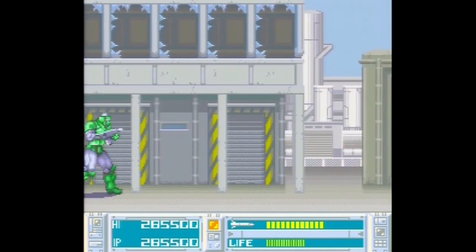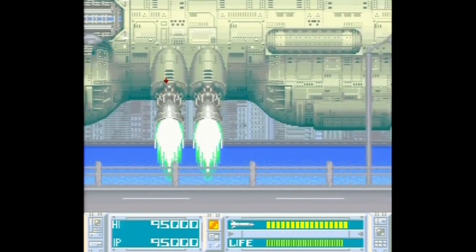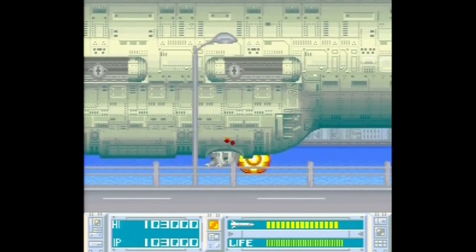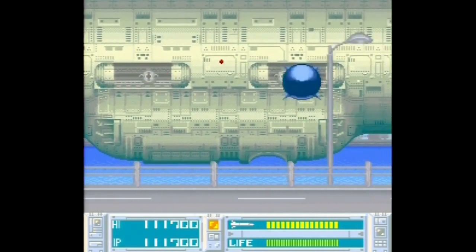You can also pick up items like bombs and a protective shield, but this is one of those annoying games that punishes you for collecting everything, since some items do damage to you — like 'T,' which stands for Toxic Waste. What, do these robots all work for the Springfield nuclear plant or something?